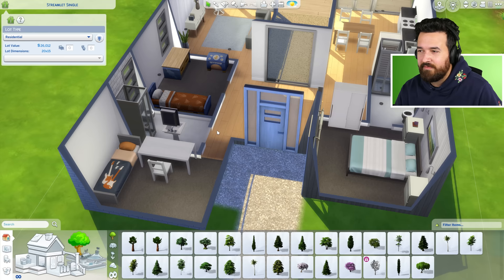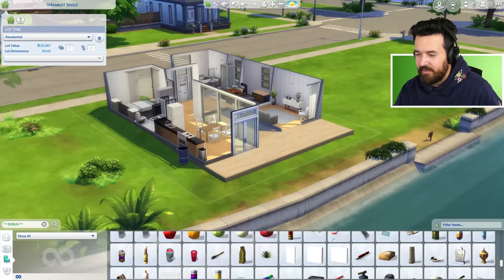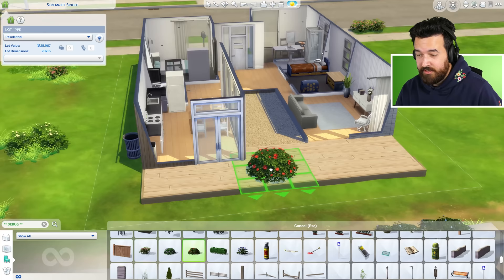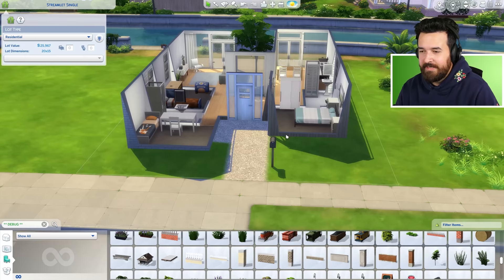We're $12 over budget, so I guess this decoration has to go, or maybe these $45 books — that puts us in budget. Since we already entered the debug cheat, let's use it to get some free trees. These are items sims use in gameplay or that appear around the world, so a lot of them are free because they don't have assigned pricing. I want a tree in the middle of the courtyard — oh yeah, that works! Look at that tree in the middle there, quite nice.